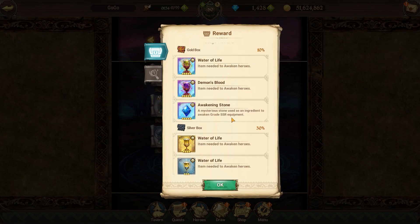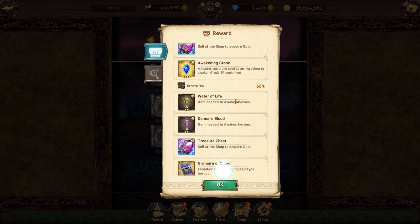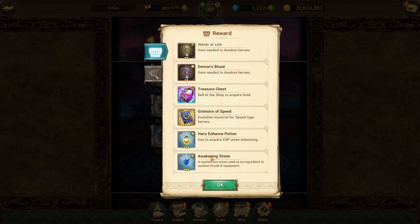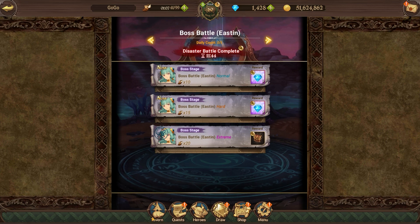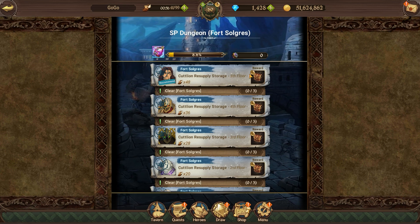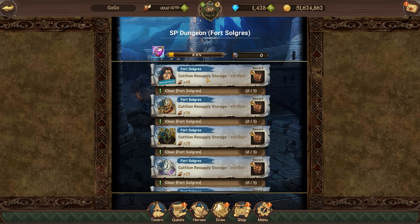Converting materials into gems does require a good amount of awakening stones and gold, but it is really efficient for farming materials. You're getting awakening stones — it's the only thing in the game you can actually farm awakening stones from — and you're walking away with treasure chests and a good amount of gold. A lot of people have been comparing this to the special dungeon, where 48 stamina gets you about similar rewards.